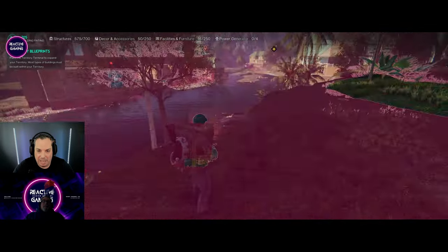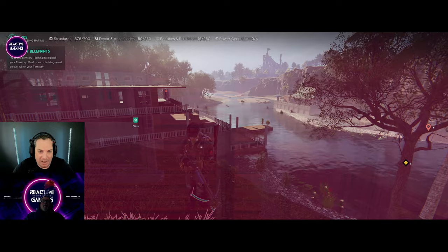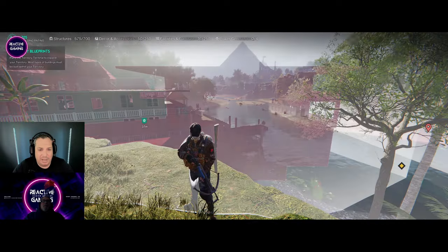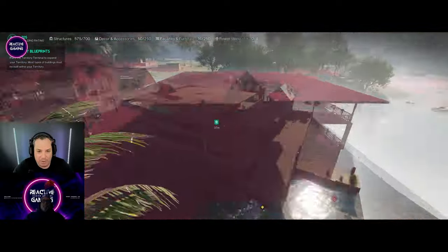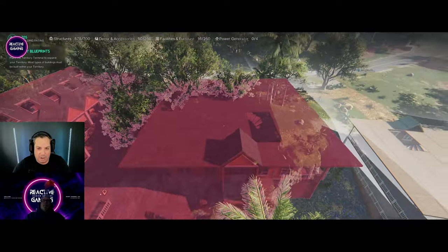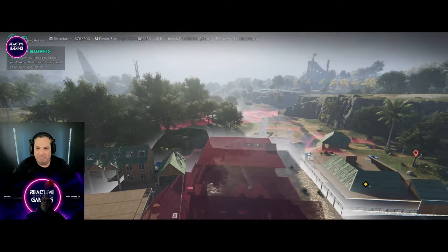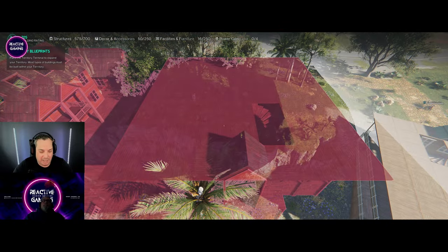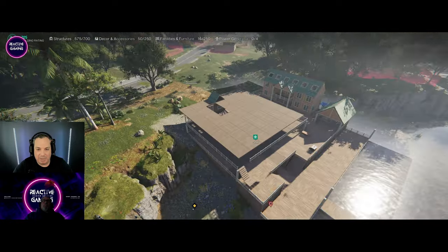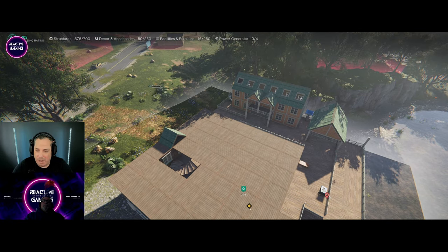Every little detail can be picked up and moved to a different location. Also, by hitting the tilde key — the squiggly line above your tab key — you can go into what they call a fly mode, and you can actually position your house a little bit better. To exit that, just hit Escape and it's back to how it was. You can do that every 10 minutes, so if you mess it up the first time there is a 10-minute cooldown unfortunately.